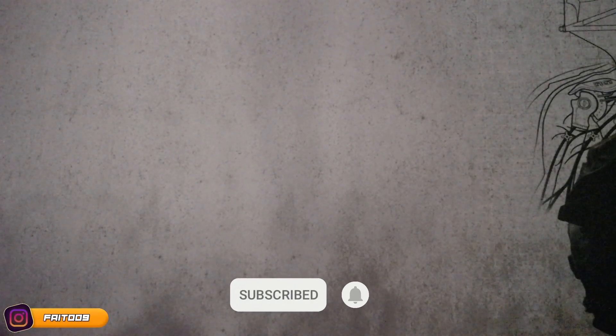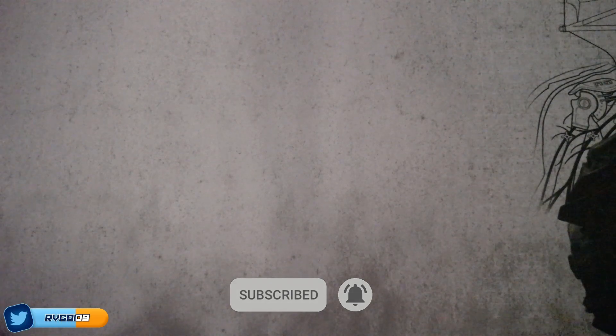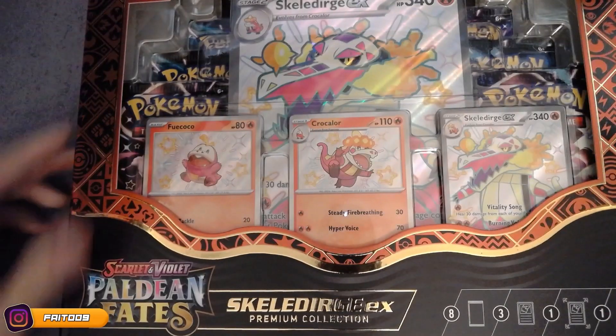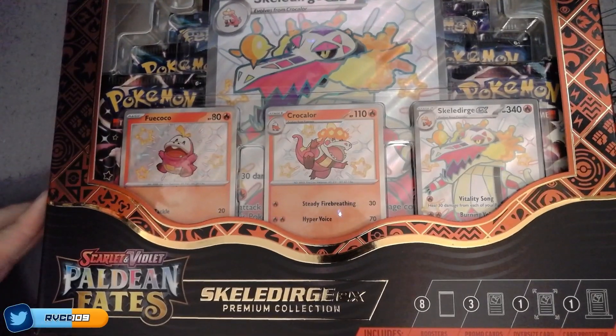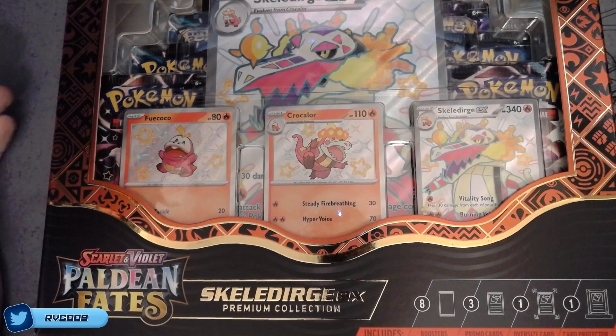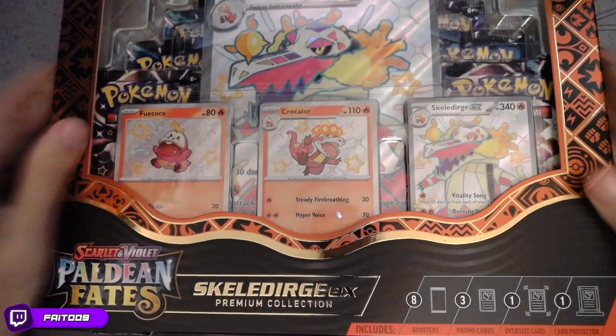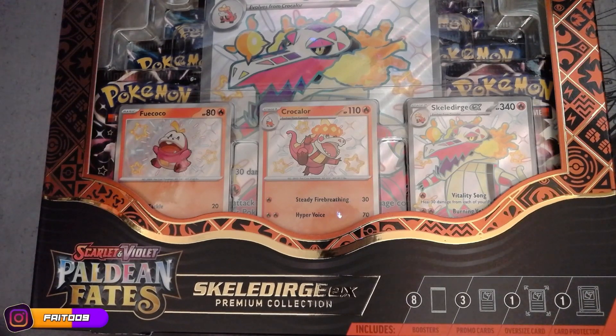How's it going everybody? It's Fade009 and welcome to another Pokemon card pack opening. It's been a while, I know, but we are coming strong with this new set called Paldian Fates. We're gonna open my favorite starter, the Skeledirge EX Premium Collection. Let's open this bad boy and see what we get.